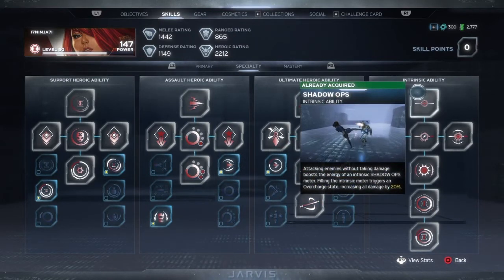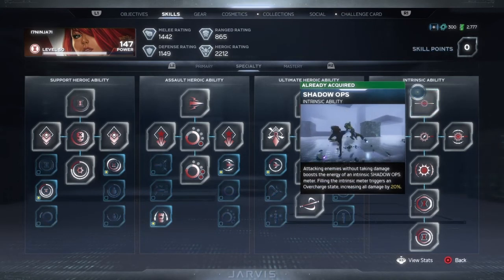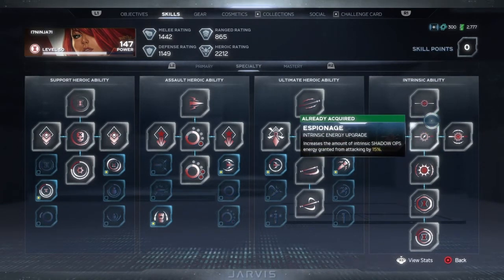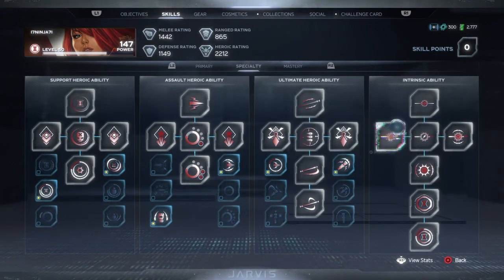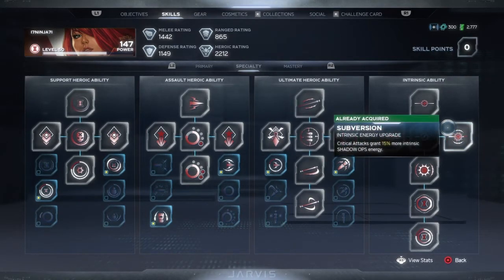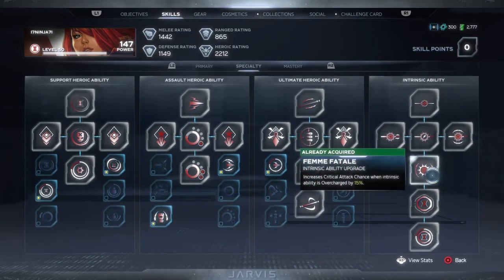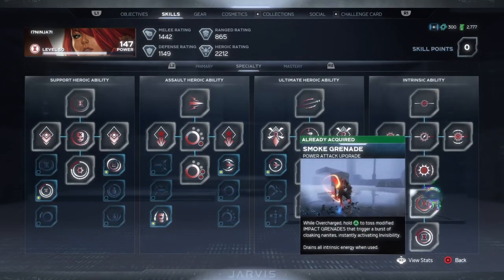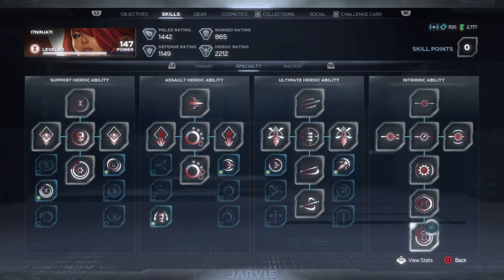Now we're going to talk about the strategy of the Intrinsic Ability. For Shadow Ops, you want to build up your Intrinsic Meter as fast as possible so that you can dish out a lot of damage while invisible, or pop a Smoke Grenade. You can only pop a Smoke Grenade when you have an overcharge bar for your Intrinsic. Once you pop the Smoke Grenade, you're invisible but your overcharge bar is gone immediately — there's no drain, it just disappears. Remember, Critical Attacks give around 15% more Intrinsic Shadow Ops energy, so build your Critical Attack chance to get Intrinsic Energy off crits, Perfect Dodges, and Raw Damage.